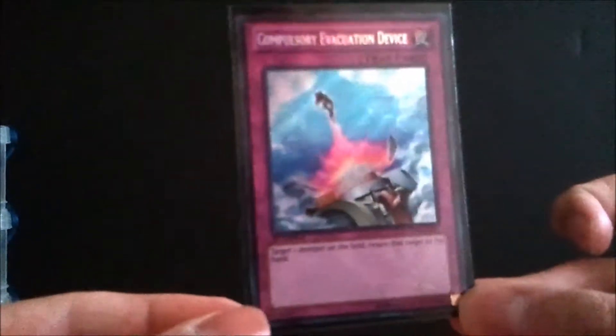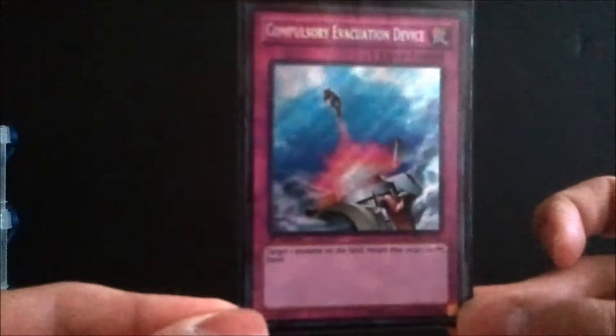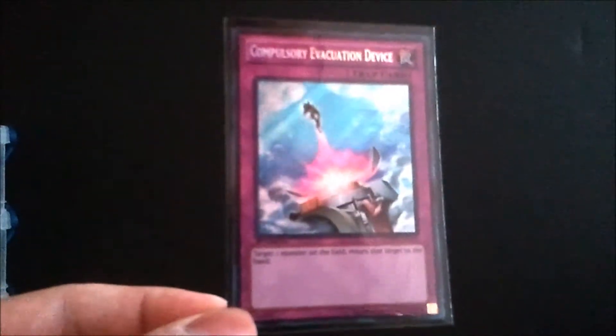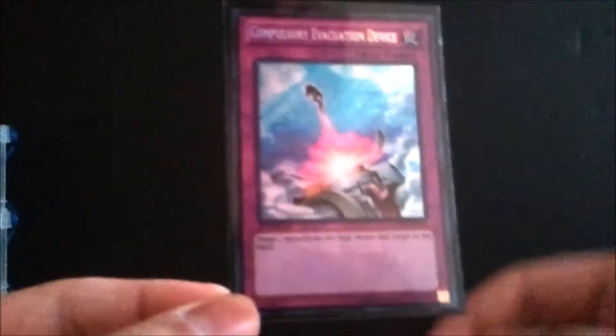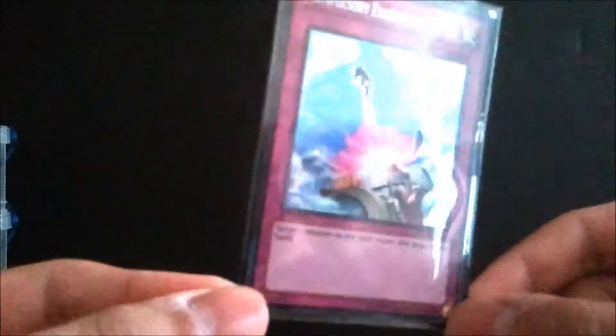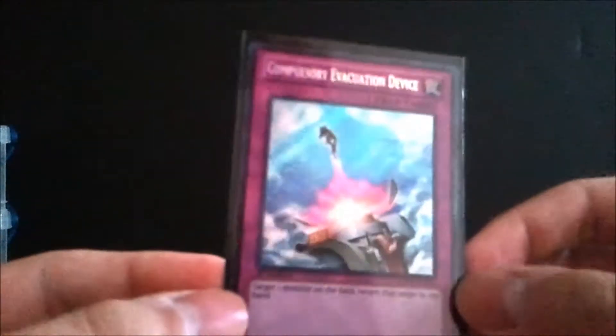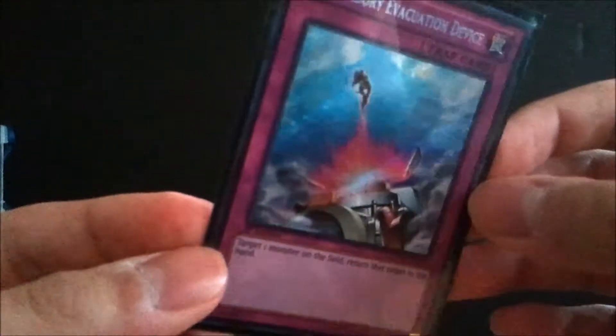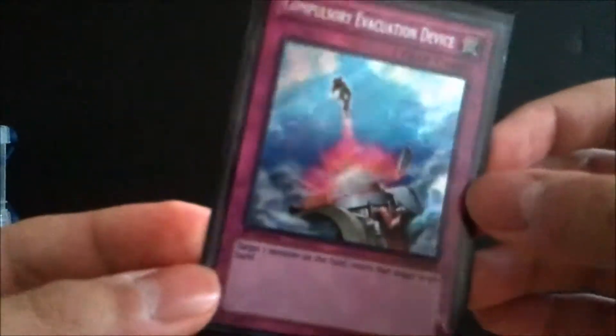Also in the side are Compulsory Evacuation Devices — for stuff like Galaxy-Eyes and Dracosal that I can't kill: just bounce it, you're gone. This Secret Rare from Yugi's World runs about $3.50. It's been reprinted many times so you can get paper versions for about 50 cents, but it's a great card to have in the side.